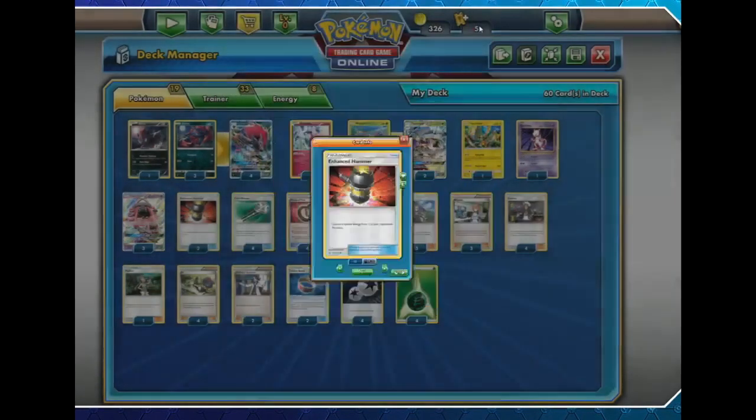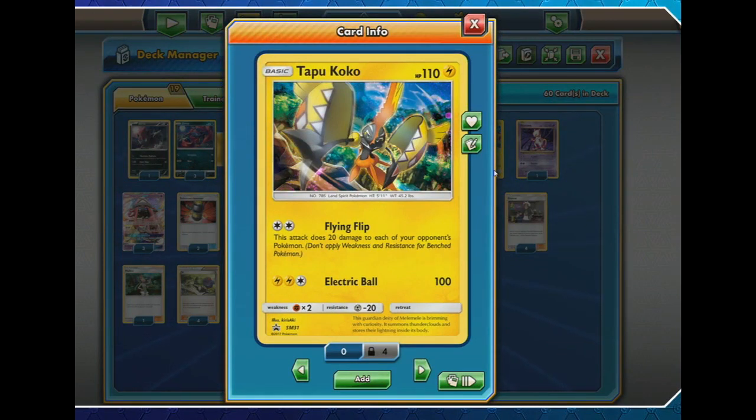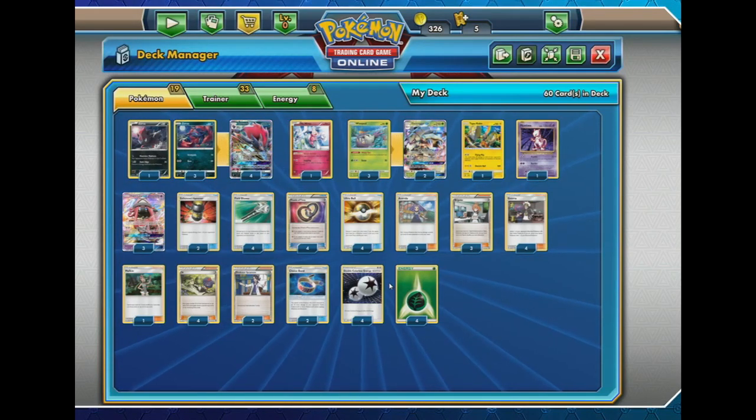Enhanced Hammer also has a lot of uses because a lot of Rainbow Energy is being played at the moment. And obviously, there's Tapu Koko — when you have 120 damage from Golisopod and add a Choice Band, that hits 150. If you can use Flying Flip, which deals 20 damage to all of your opponent's Pokémon, that adds up to 170 — which gets a knockout on things like Tapu Lele GX. This is very, very important. Tapu Koko is definitely an option in decks featuring Double Colorless Energy, like this one, which is playing four copies.